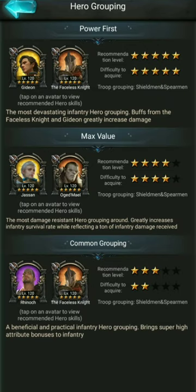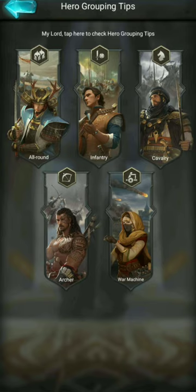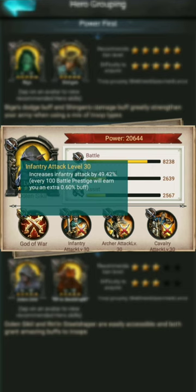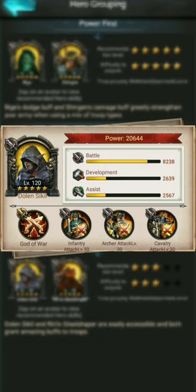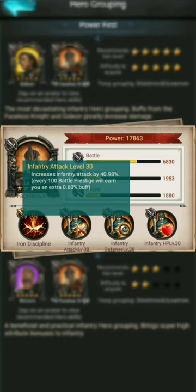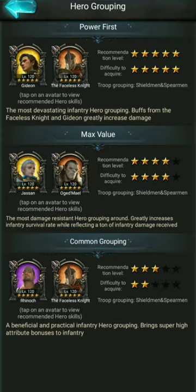So when we talk about the difference between Gideon and Faceless, we're going to look at Dolan here. He has a 49% increase from his skill books, and Faceless is going to have 41%. So we're looking at an 8% difference there. All told, the skill difference will be somewhere around 24%.